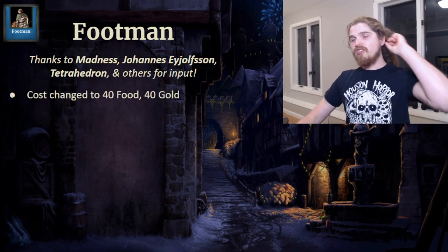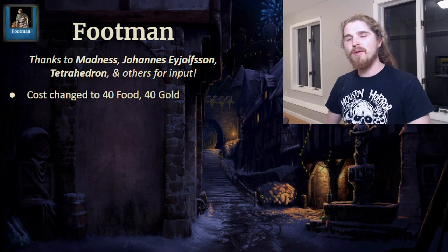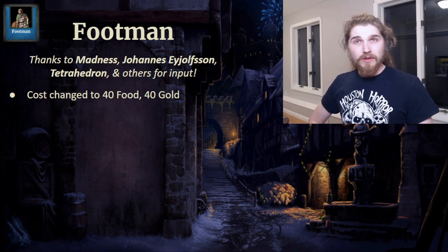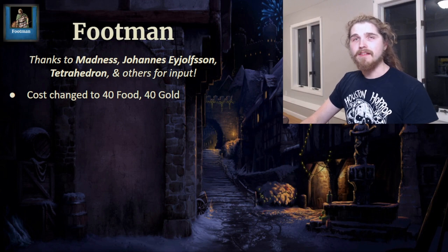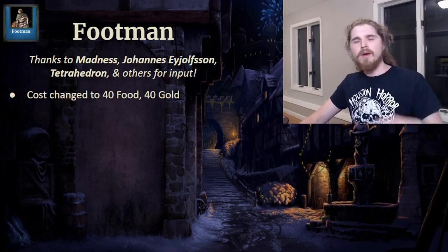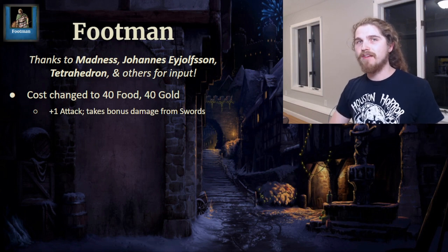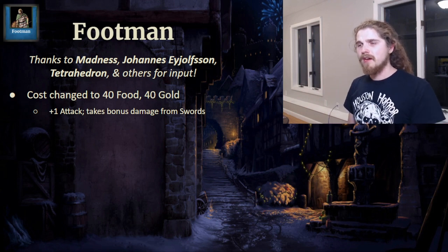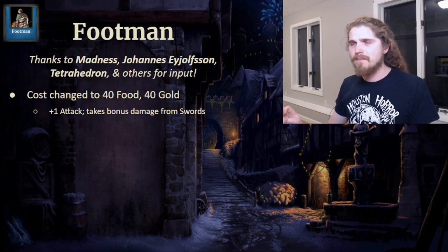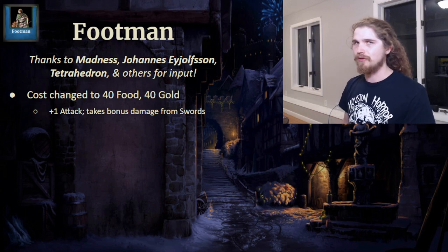First, their cost has changed. They previously had a split cost of food, wood, and gold, but now it's just 40 food and 40 gold — nice and simple, with a distinct cost that makes them more gold-intensive than other infantry units but no more resource-intensive than a sword line unit. I also wanted to give them a clearer niche: I gave them one more attack, but they now receive bonus damage from the sword line. This plus-one attack makes them a bit more of a threat, and the sword line bonus makes them easier to counter if your opponent is really massing them, while giving a buff to the sword line as a counter unit.